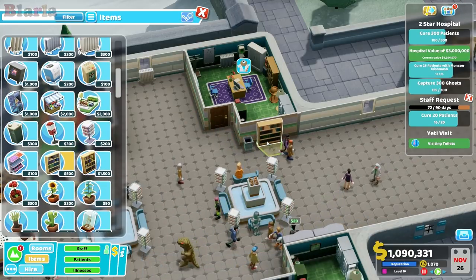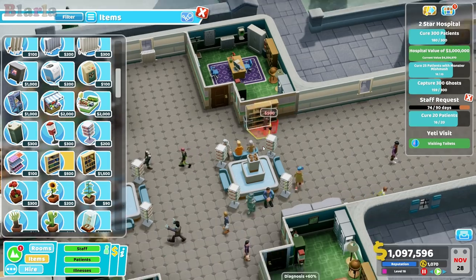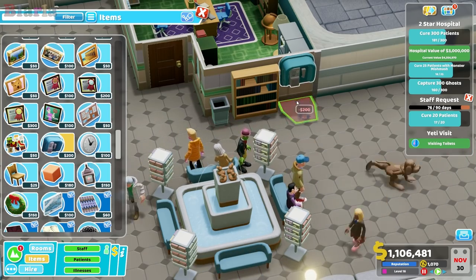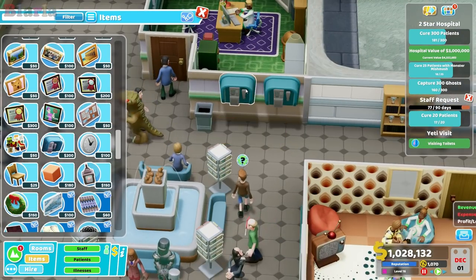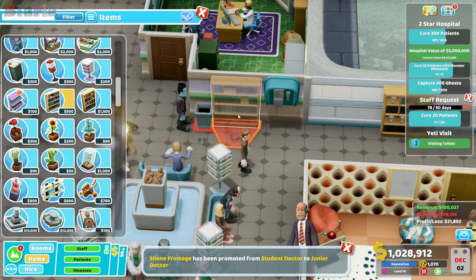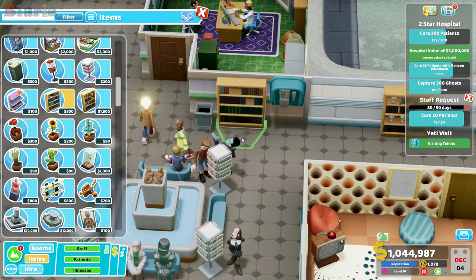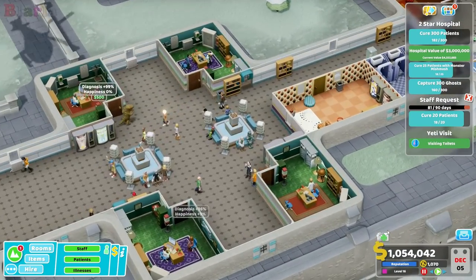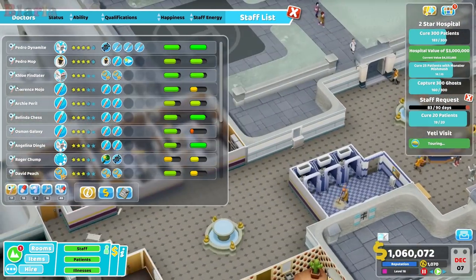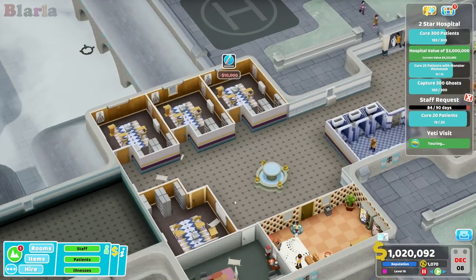We'll pop a bookcase in there. Let's pop a phone next to it just to up the variety, and maybe do something similar over here just so it matches. That sorts out the GP situation - we found out we can have an additional GP's office. They are ready for level three so we should probably train a couple of them up in GP3. Let's get that done.